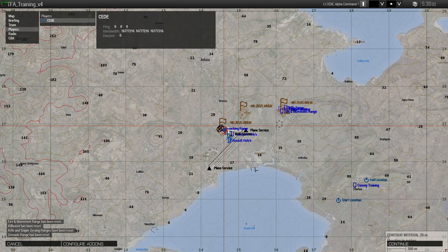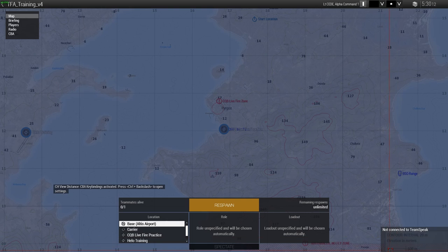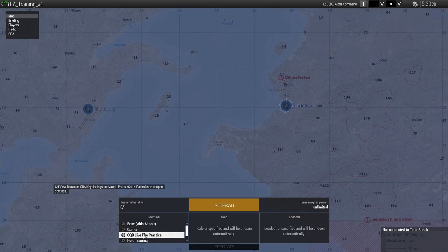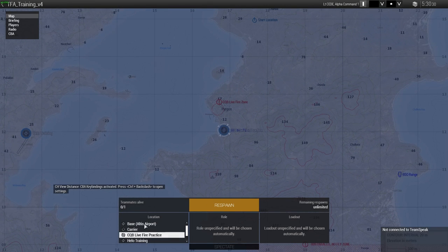We've been practicing this quite a lot recently due to the fact that we have the TFA Pairs competition coming up, which anybody can join, and that starts off with a parachute jump. On the TFA training server we have a couple of different options for practicing your HALO jumping — one of them is at the main base, which is Altice Airport, and the other is at a CQB live fire zone.